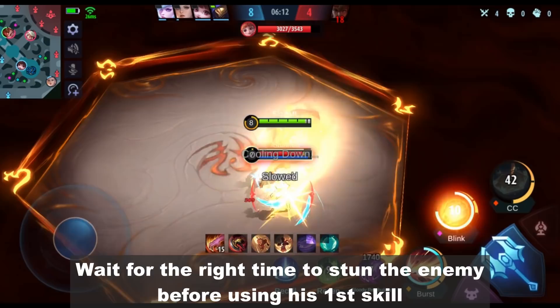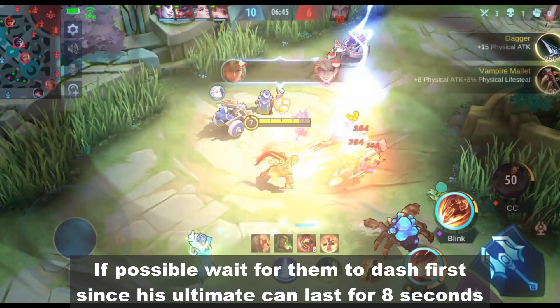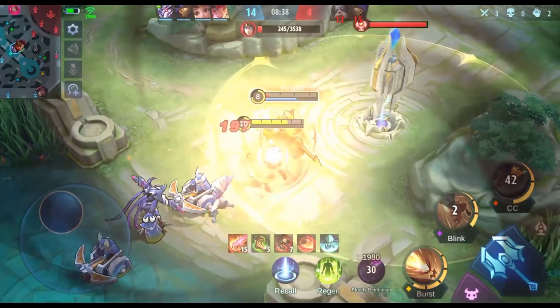Wait for the right time to stun the enemy before using his first skill. If possible, wait for them to dash first since his ultimate can last for 8 seconds. The position of the enemy will be the same as when you enter the ultimate, meaning if the enemy moves away, you can still catch them afterwards.